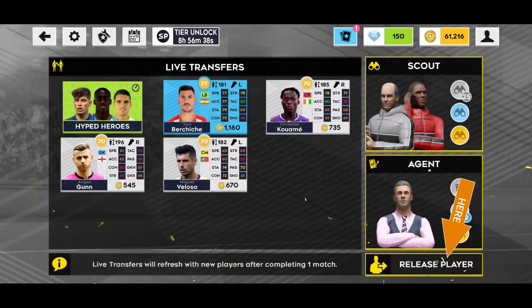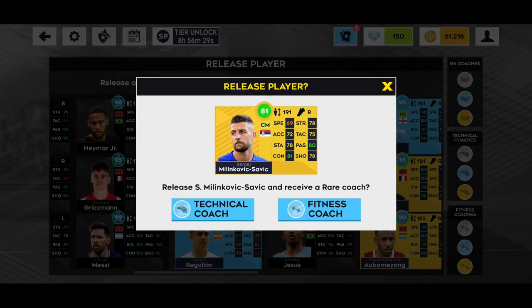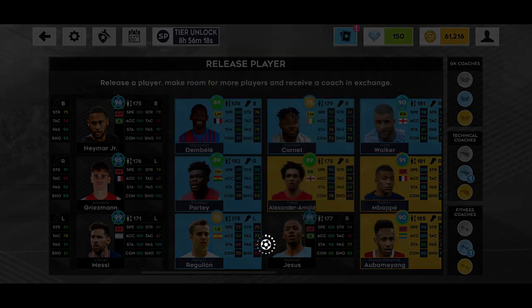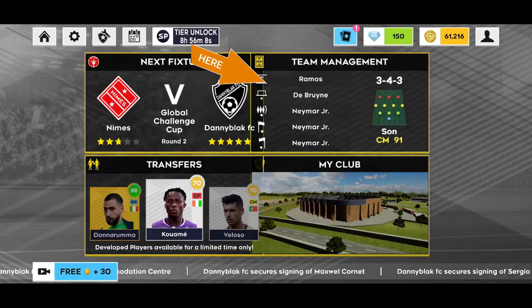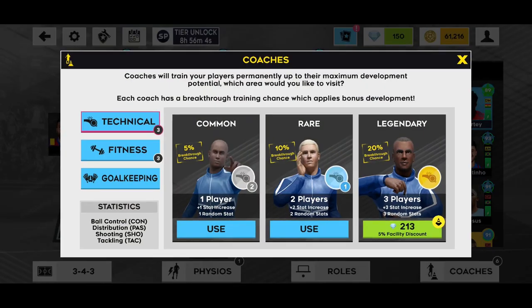Step two: go to release players and release the newly bought players. Select whether you want to release them for a technical coach or a fitness coach. Step three: move to team management, select coaches, then select either the technical side or the fitness side to upgrade your players.